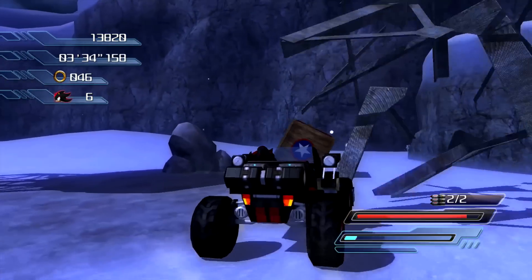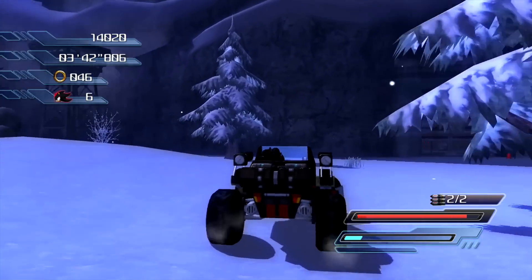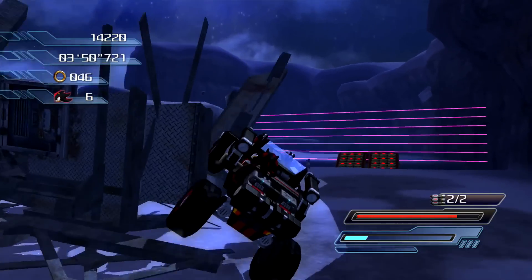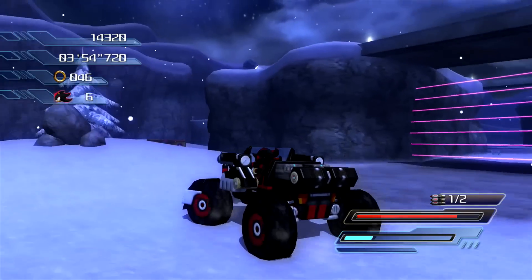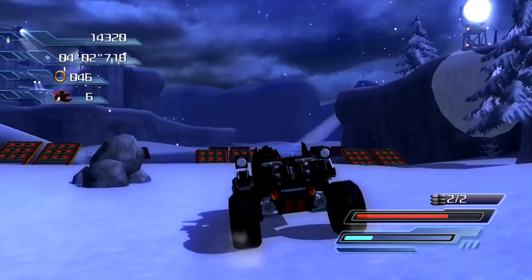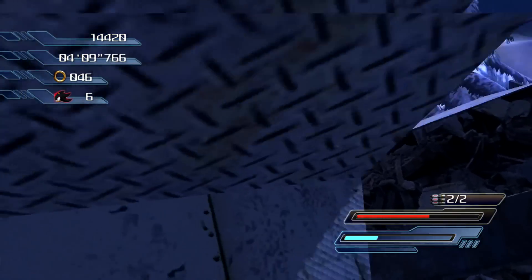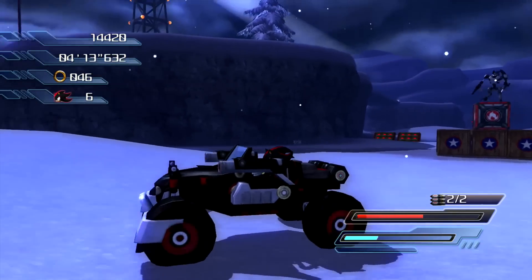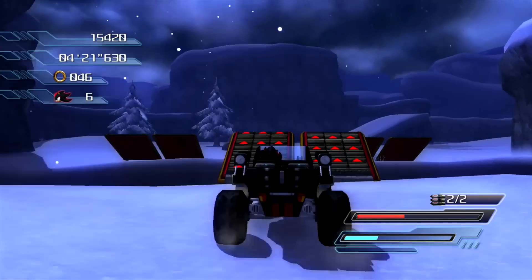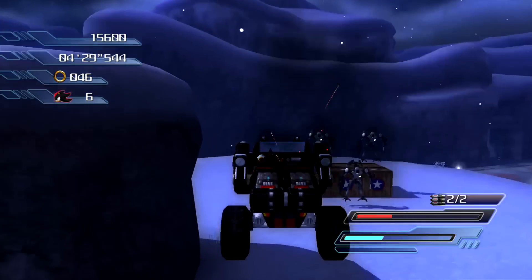Now let's go over vehicle controls. Shadow, unlike other characters, is the only one who can actually drive vehicles. The controls are not exactly simple, especially if you're playing a racing game on Xbox 360 where you're used to the accelerator being on the right trigger — but in actuality, the acceleration button is the A button, pretty much like the days of old. If you want to reverse, just push and hold the X button. To fire missiles, just push the right trigger. There are two kinds of vehicles: these buggies and also a motorcycle, which you'll be able to drive a little while later.